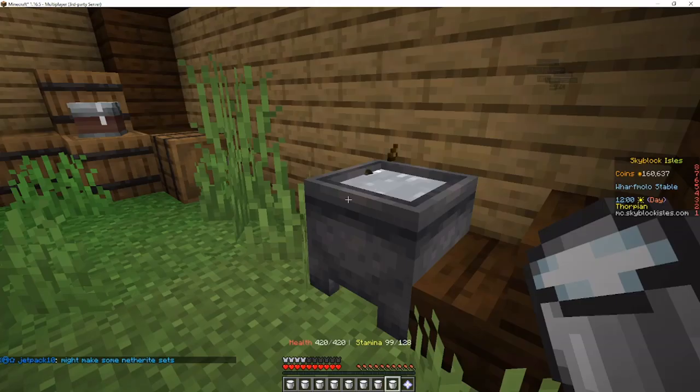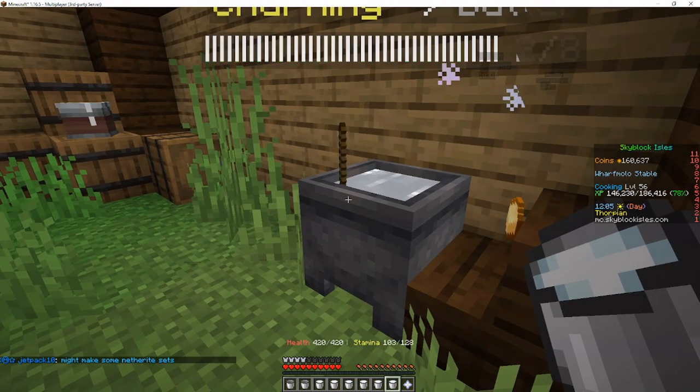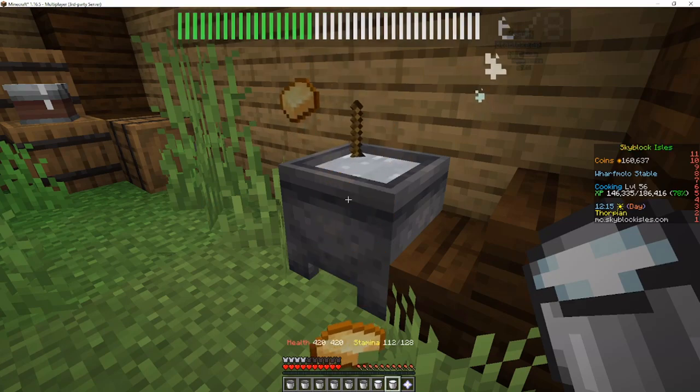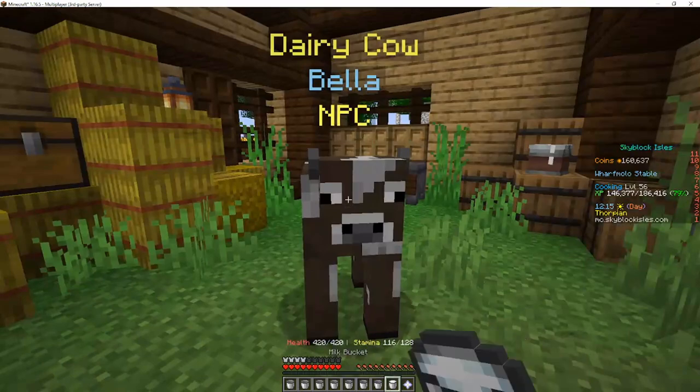And all you do is you churn butter. Now all you need for this is cooking level five. So the requirements for this money-making method are about 350 coins, or eight buckets if you can find your own bucket somewhere, and cooking level five.